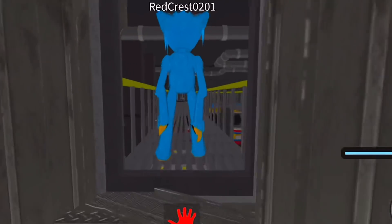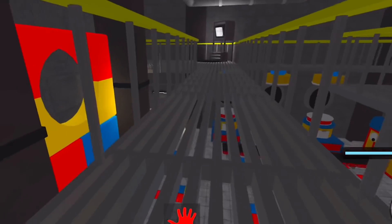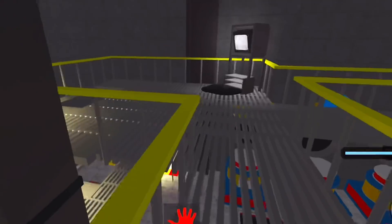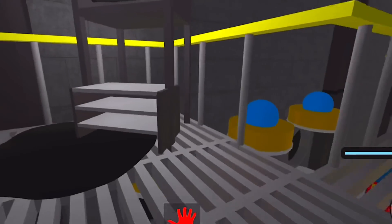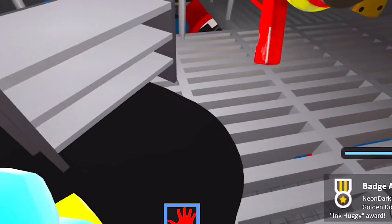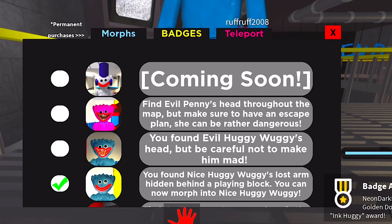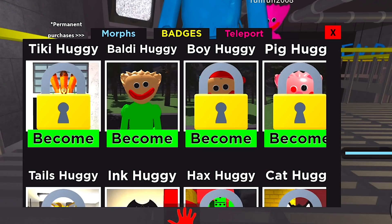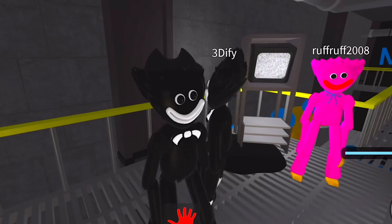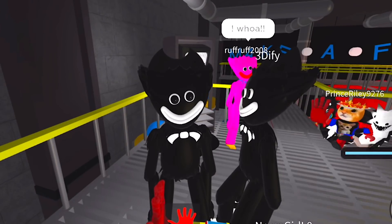Oh my gosh. Yeah, there's a little stuff here - there's gotta be some stuff in this area. You gotta check every little corner. Is this ink? Is this the ink Huggy? Oh, it has Ink Huggy! So wait, can we be Bendy Huggy? Is that what this is? No way. Oh my gosh, look! That's so cool! He's got the horns and everything.